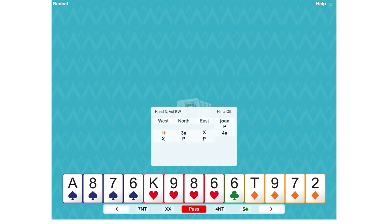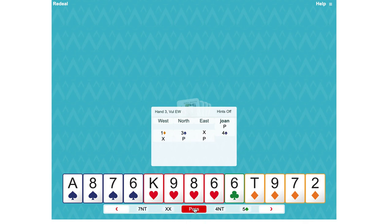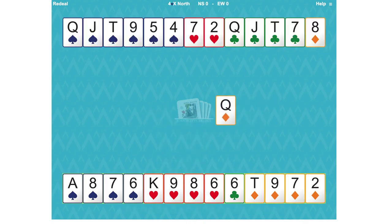We expected them to double because they have a lot of points and we don't. So losers on this hand: partner had six spades, so we might have a spade loser — the king — we don't know where it is. We could have one or two heart losers, depending on where the ace is dealt and whether the queen and ace are together sitting over the king. We definitely have one diamond loser and one club loser.